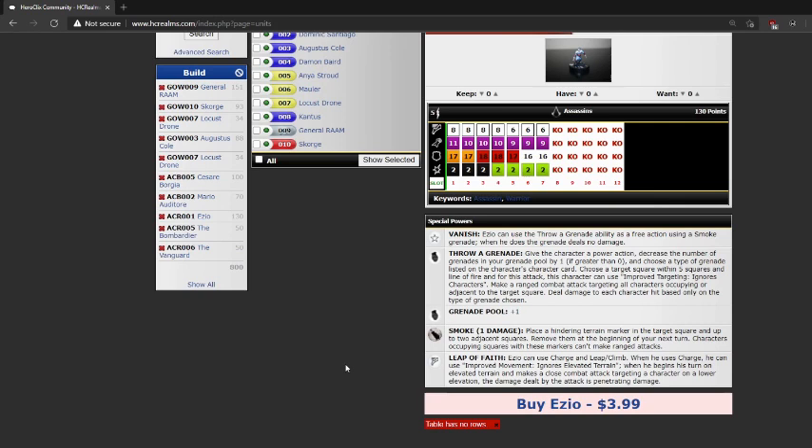Ezio has a trait called Vanish — he can use the Throw Grenade ability as a free action using the Smoke Grenade. When he does, the grenade deals no damage. He also has a special speed power his entire dial: he can use Charge and Leap/Climb. When he uses Charge, he can use Improved Move and ignores elevated terrain. When he begins his turn on elevated terrain and makes a close combat attack targeting a character on a lower elevation, the damage dealt is penetrating. The Assassin's team ability: characters can use Stealth. When a close combat attack by an opposing character misses this character and the attack rolls doubles, you may place an action token on this character and deal the attacker one damage.